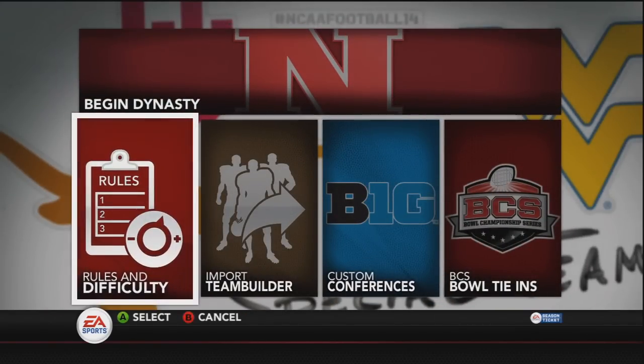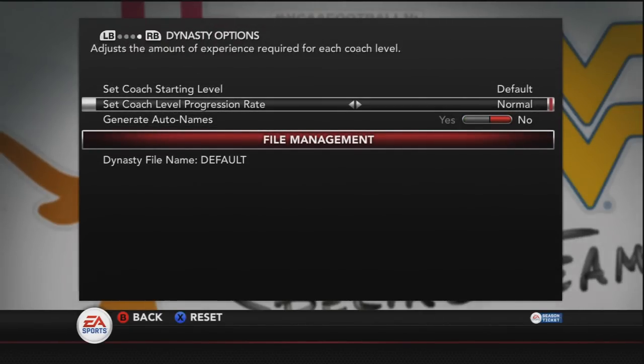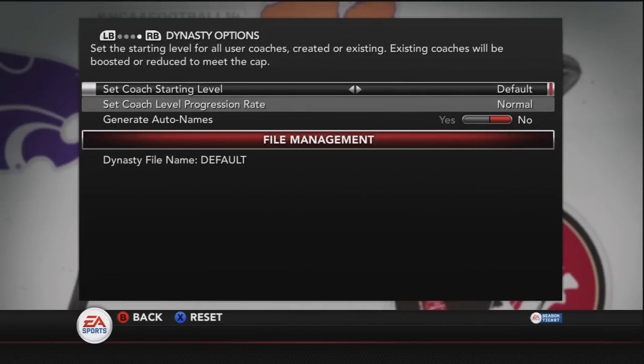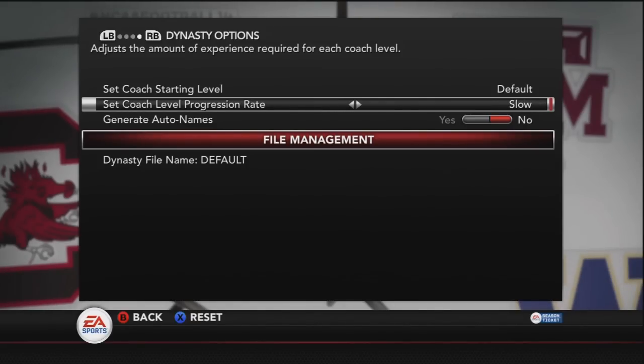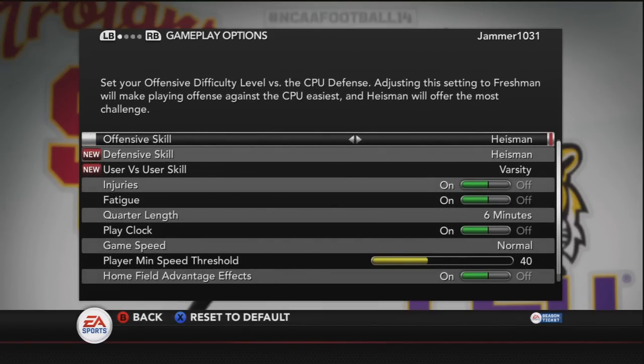I'm not going to do generate auto names. For coach progression — those of you that may be unaware, they added leveling up like an RPG element to coaching, which is really cool. Set coach starting level will be default. For progression rate, from the tests I've done, coaches progress a little too quickly, so I think I'm going to do slow. There's also slowest but I don't want to go that far — slow is the way to go so it's not too easy, but there's still some progression to be had.